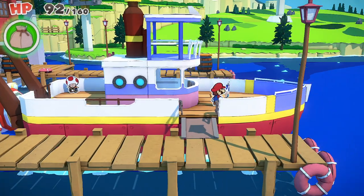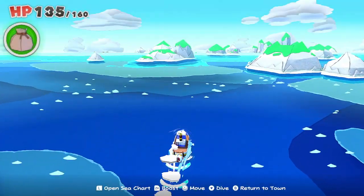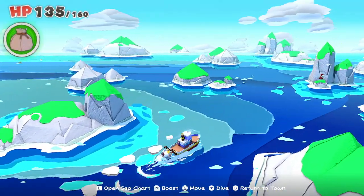But as you can see, what you need to do is head on out to sea. And once you head on out to sea, head straight up and you're looking for this shy guy on the island.